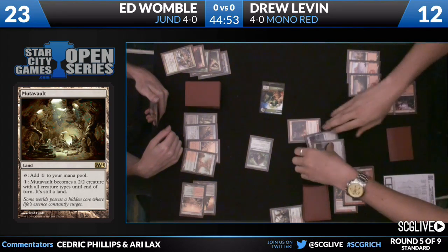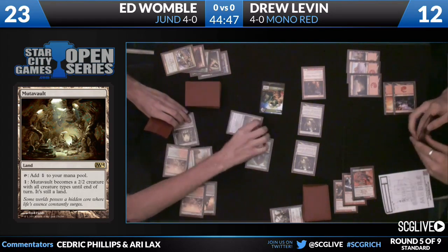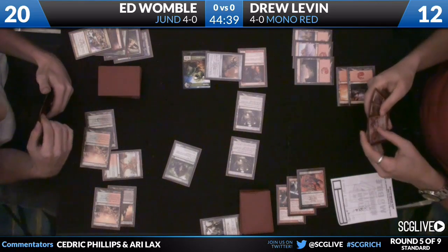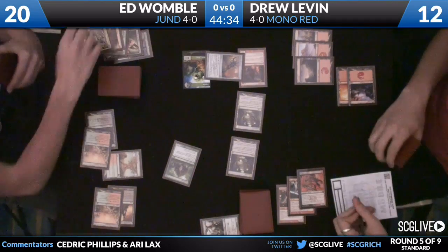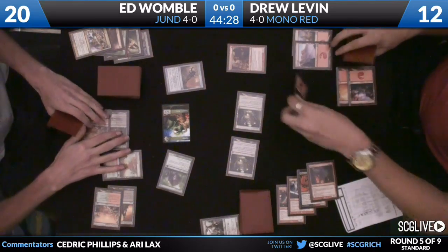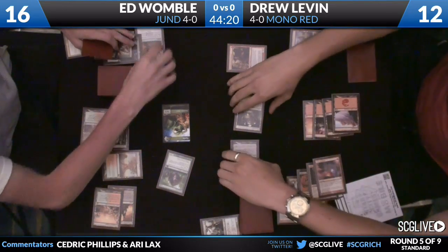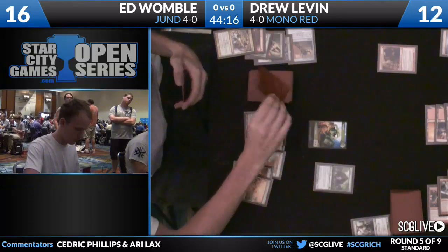Raging Ravines, Celestial Colonnades, and Inkmoth Nexus not dying to Abrupt Decay. That was part of the reason I did not like it at Pro Tour Return to Ravnica — it could not kill Inkmoth Nexus, Blinkmoth Nexus, or Raging Ravine. I played zero in the 75 on the Jund deck. Key Rune going to block down this Hell Rider. Drew has a Dino Charge in his hand and is debating whether to fire it off. It's going to be a Foundry Street Denizen and Pillar of Flame to take care of the Rakdos Key Rune. Severely, severely outclassed right now on the board — it's 11 life. Womble has a Bonfire of the Damned in his hand as well.